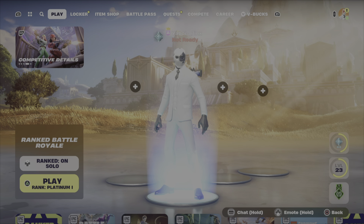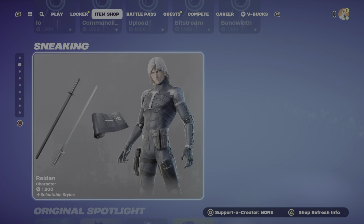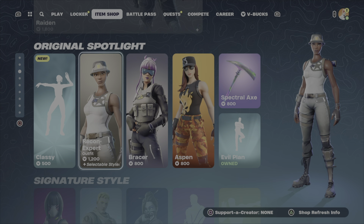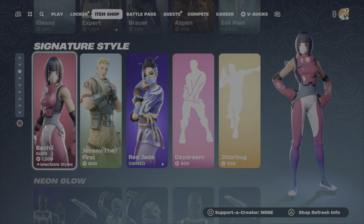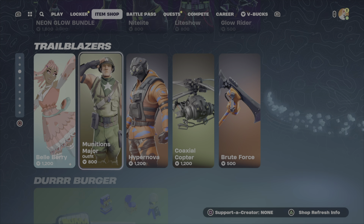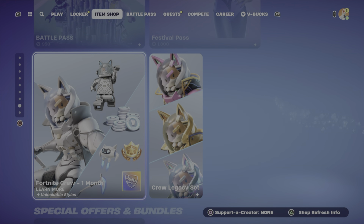Starting off the item shop, you got the Tron Legacy set, which is pretty cool — same outfit just in different skins. You got the Raiden, which is actually pretty sick. There's a new classy emote, a cool pickaxe, the Evil Plan emote, some more emotes, the Red Jade emote, Jonesy the First — an OG skin. There's Batchie, the Neon Glow bundle, Belly Berry who's in the shop pretty often, some Lego stuff, Lady Gaga's still there, jam tracks, the Lambo, festival stuff, Fortnite Crew passes — pretty solid shop overall.